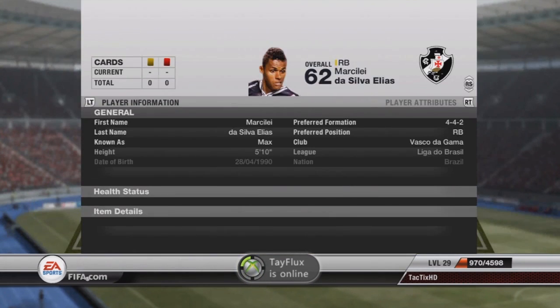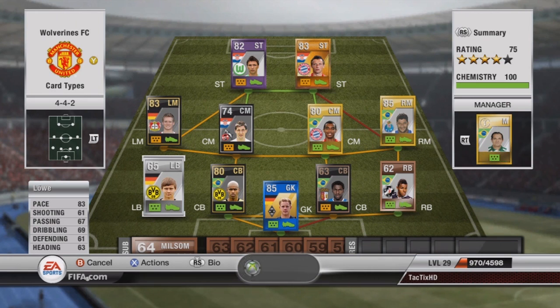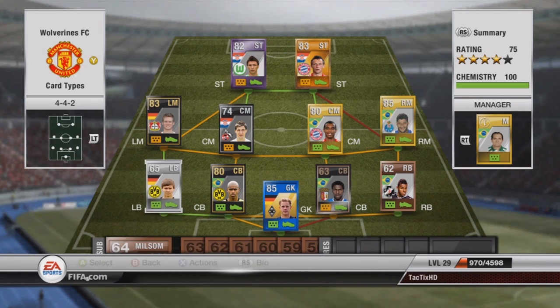Max didn't cost very much — he cost 1,000. And then at left back I have Lau, 83 pace, 61 defending, 63 heading. He's not the best left back but he is quick, which is what I wanted, and he gets a lot of good chemistry from Santana and Shurl.